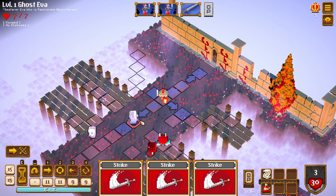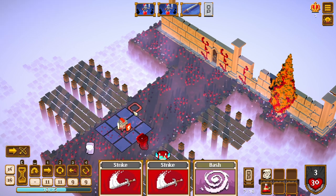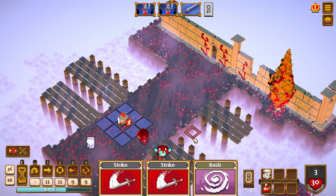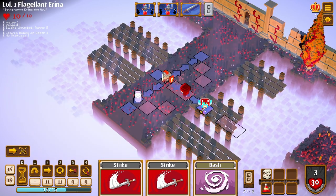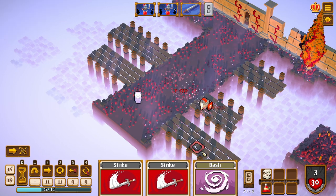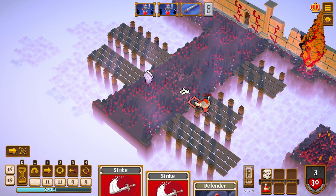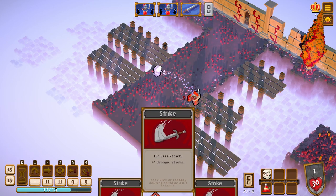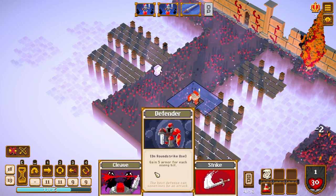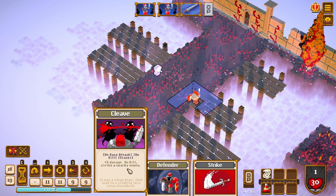Let's do a charge — yeah, we did it! We charged through the enemies. That was nice, and we could do a jump. If we could do like another charge that'd be perfect — yeah, that was really good. We want to get rid of these bones in case they become skeletons again. It seems like every turn you get a different set of cards, so you want to plan around those.